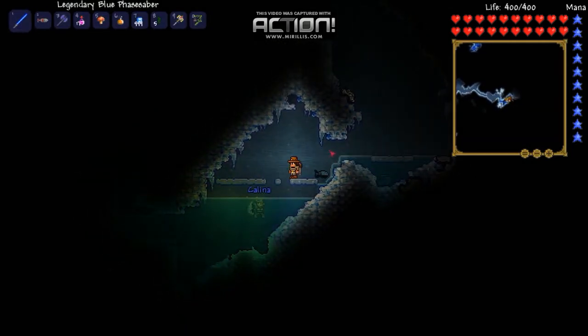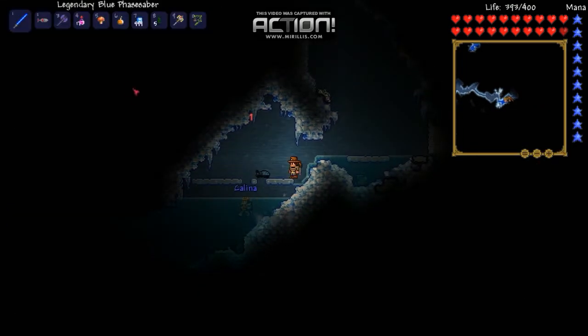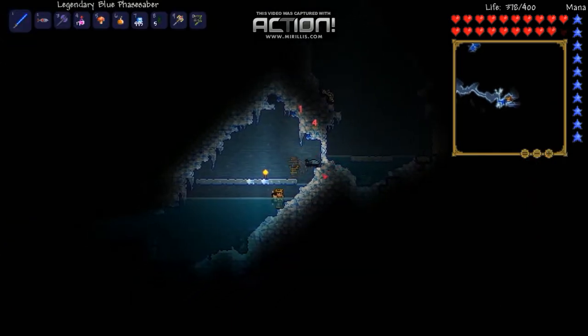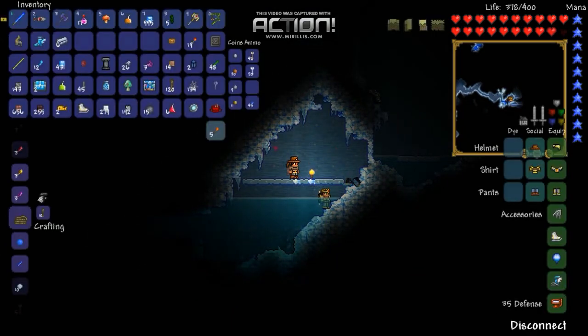Cyan Dye is crafted from cyan husks, which are dropped by cyan beetles. These beetles spawn in the underground snow biome and, like the cochineal beetles, they are both very rare and tough opponents. The good thing is, though, you can farm lime kelp in the same biome, and there are also plenty of interesting things to explore down there while waiting for cyan beetles to spawn.